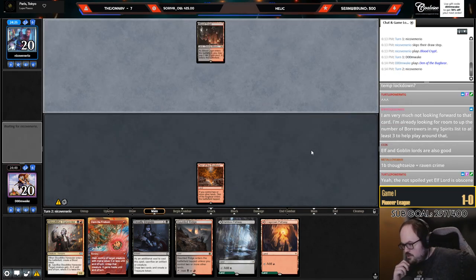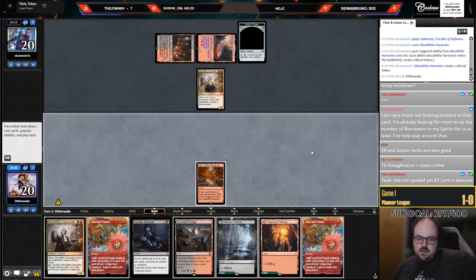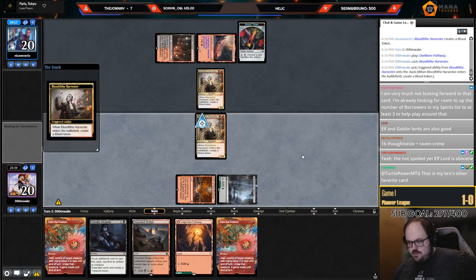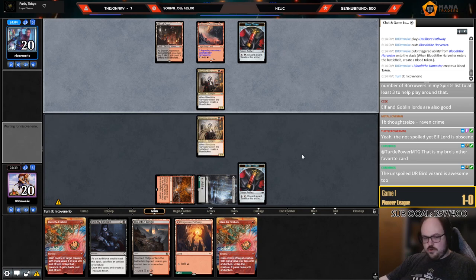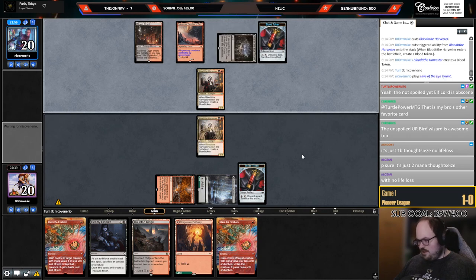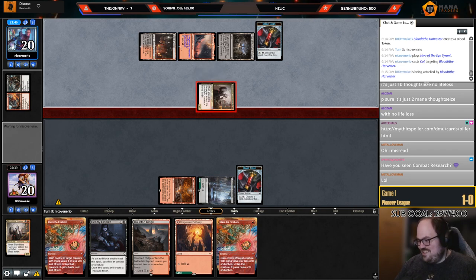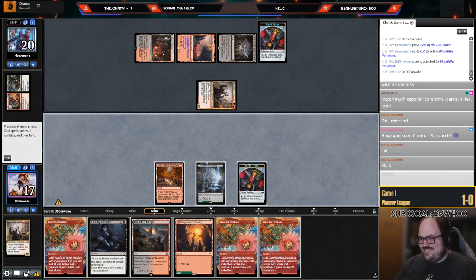Temporary Lockdown. What's the discard spell? One-B, Thoughtseize plus Raven's Crime? Wait, really — one generic, one black: you look at their hand, take a card, and they discard a card? That's not a real card — there's no way. That card's insane, it can't be real. It's better than Stupor and Stupor costs three mana. Oh wait — one-B Thoughtseize, no life loss? Okay, obviously that card's broken, you can't print that card.